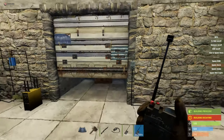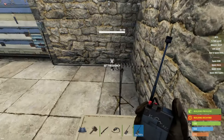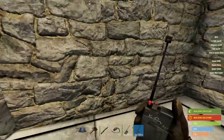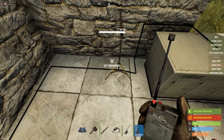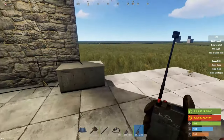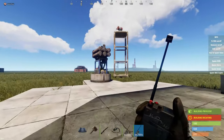Whatever you want to connect the circuit to, make sure you connect it to that first receiver — this is the main power out that goes to whatever you want affected by the wireless on/off switch. Connect that wire to the door, the SAM turret, the lights — whatever you want. Connect it to whatever you see fit.